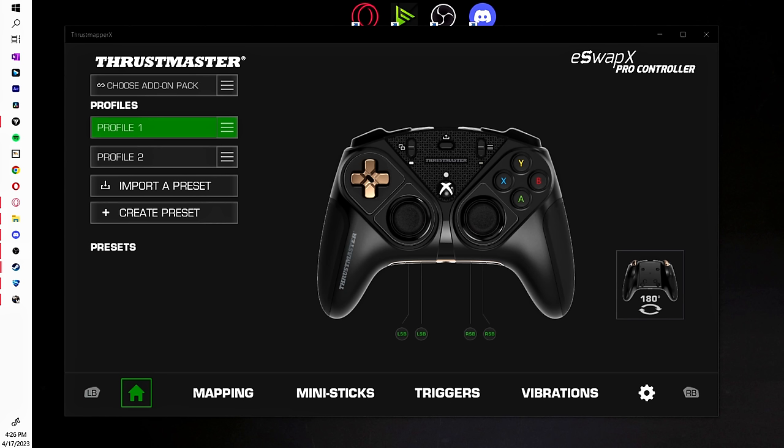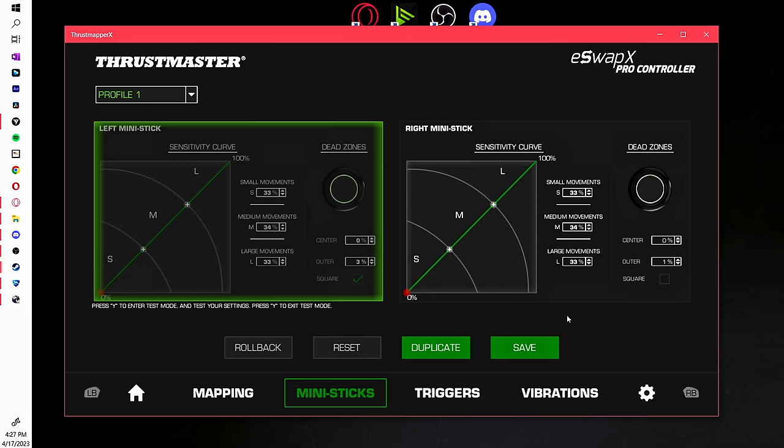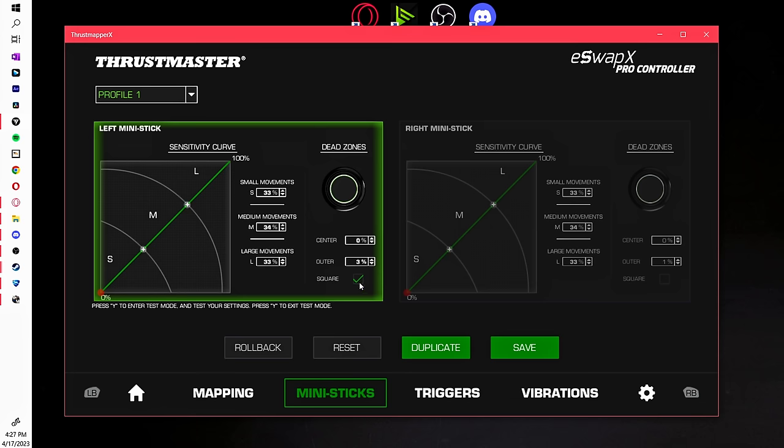For console players, you have pretty much only two options. The first option is to get a controller with built-in square deadzone. The Dual Sense Edge doesn't have square deadzone, which is a shame — hopefully they add it. But the Thrustmaster has built-in square deadzone, which is what makes it such a good controller. All you have to do is connect it to your PC, download the Thrust Mapper app, and with a simple click of a button and saving the profile, you'll have square deadzone.